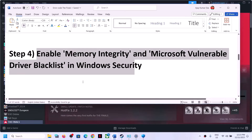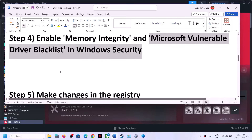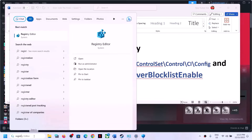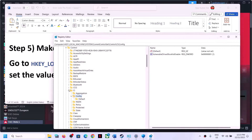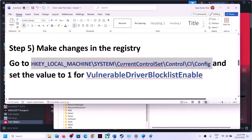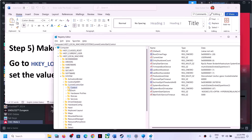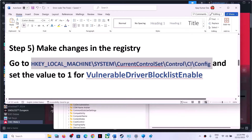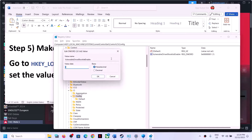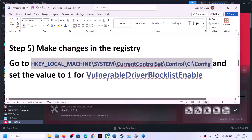If you are unable to enable the Microsoft Vulnerable Driver Blocklist in Windows Security, you can make the change via the Registry Editor. Type Registry Editor in the Windows search box and click Yes to allow. Expand HKEY_LOCAL_MACHINE > System > CurrentControlSet > Control > CI > Config. On the right side, find VulnerableDriverBlocklistEnable, double-click it, and set the value data to 1. Click OK and close.